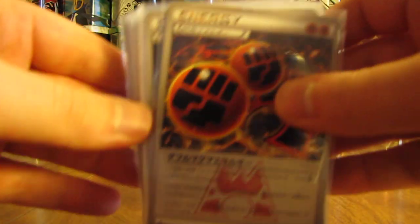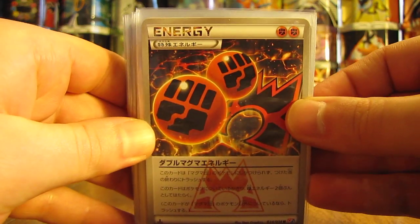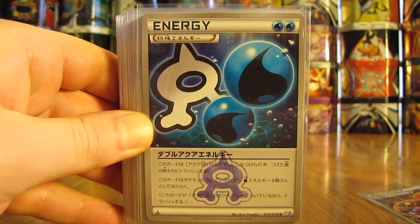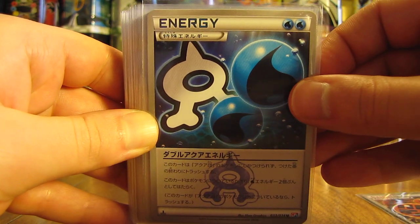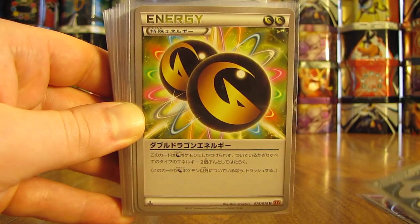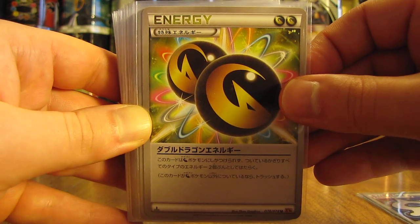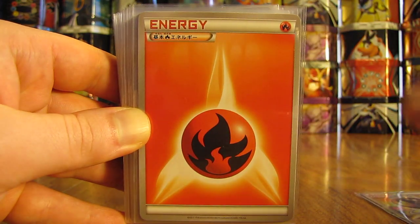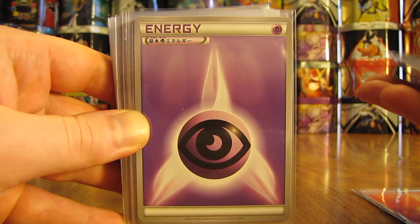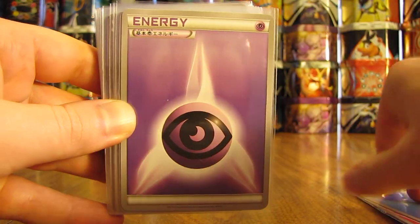First one here is a Double Magma Energy. There's a Double Aqua Energy card, and these are from the Double Crisis set. Next up, Double Dragon. Fire type. Water type. If you take a look at the back, it says Pokémon on there — just a gold colored back.